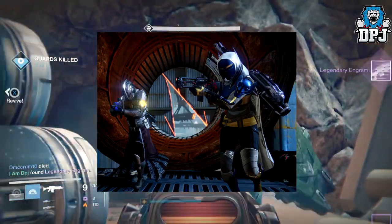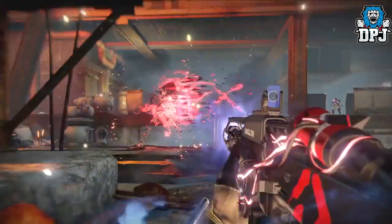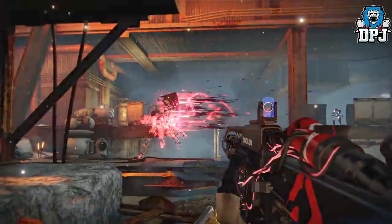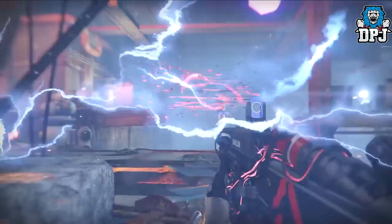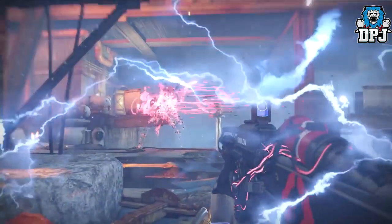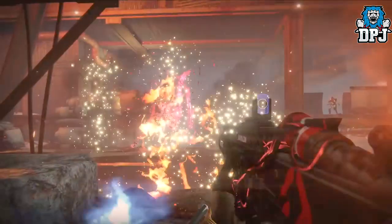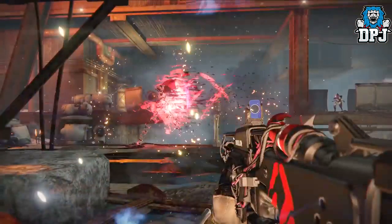During the Rise of Iron trailer we actually see this weapon firing a shot. Unless you seriously look close and slow it down, you completely miss what's happening here — and that is what I am here for. Check this out: this mutated Amaran scout does not seem to be shooting like a normal scout rifle. It without a doubt seems to be kind of charging, or doing something of that nature. You can even hear it — take a listen.